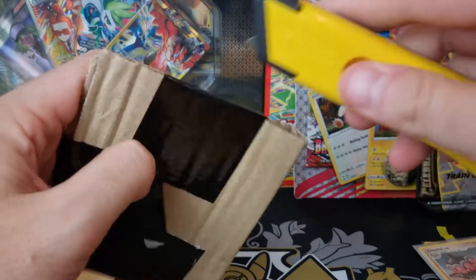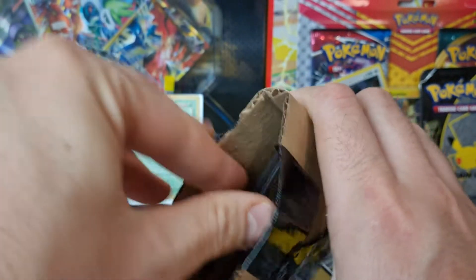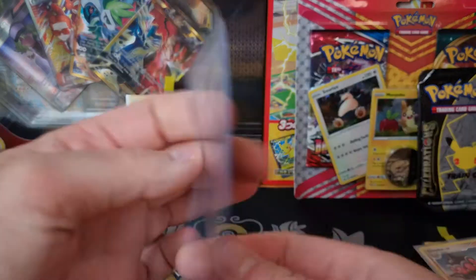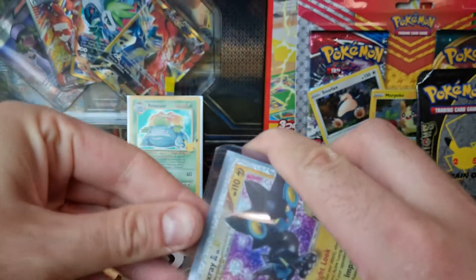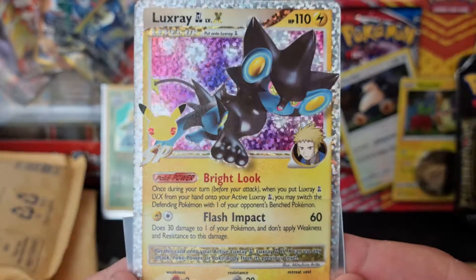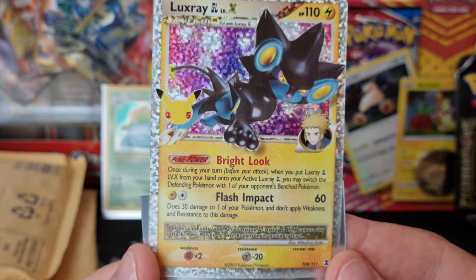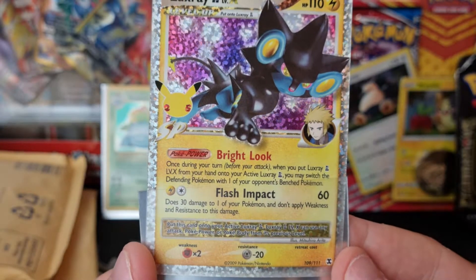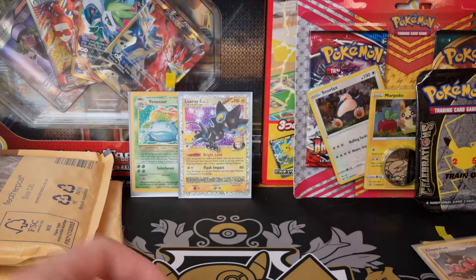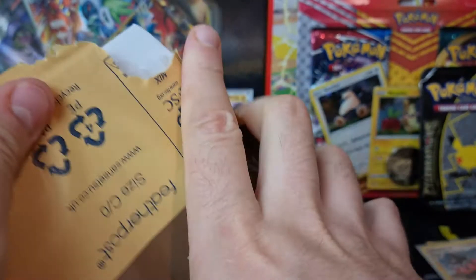You never know with PokePost because you order stuff earlier in the week or even the previous week near the weekend, so you can't remember half the time what you ordered. I think this Luxray was from Laura - another one that I needed for my classic collection. Very happy to see the Luxray Level X - one of the strongest cards at the time because you've got that ability where you can just swap out their opponent's Pokemon. It was just a really strong card at the time. Good to see Luxray GL Level X there to go with our Venusaur, so our classic collection is growing stronger.